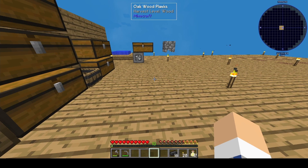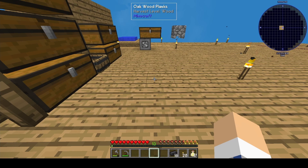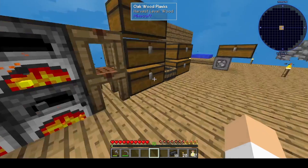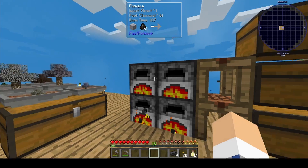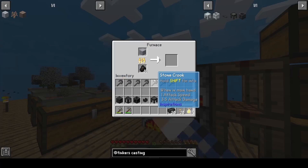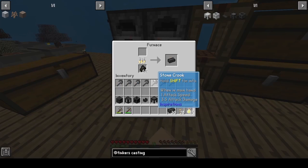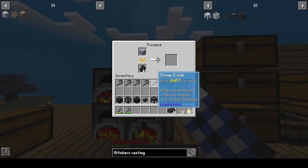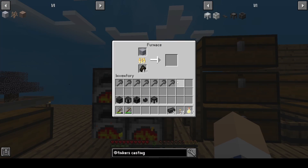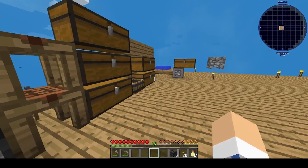It's like a giant multi-block furnace. The general rule used to be three by three was as small as you could go, and I think 11 or 13 by 13 was as big as you could go. We're going to have 32 seared bricks, so that'll give us about eight blocks.